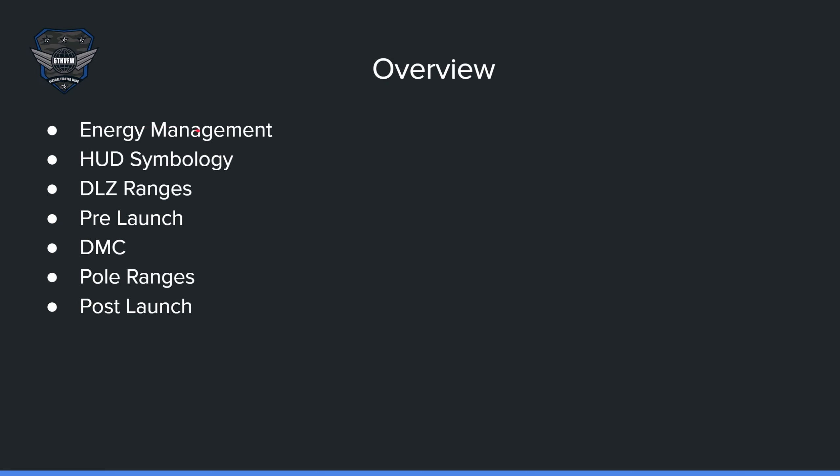Overview: we'll be going over energy management, HUD symbology, DLZ ranges, pre-launch, DMC on the HUD, pole ranges, and post-launch.